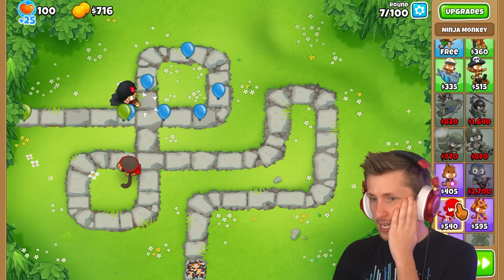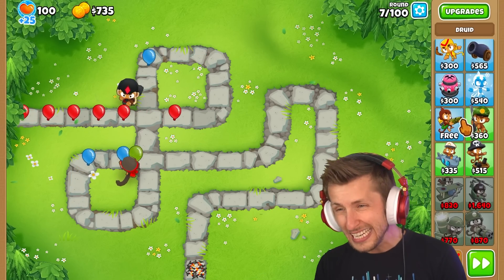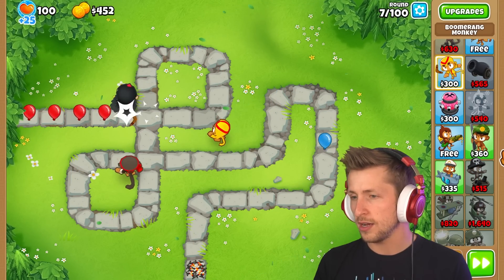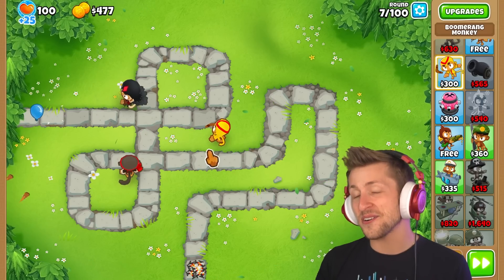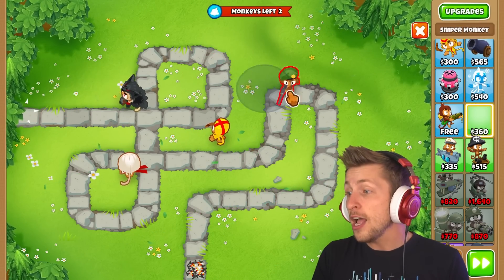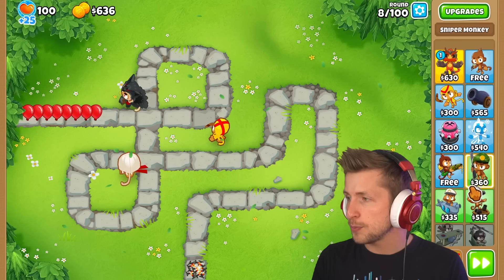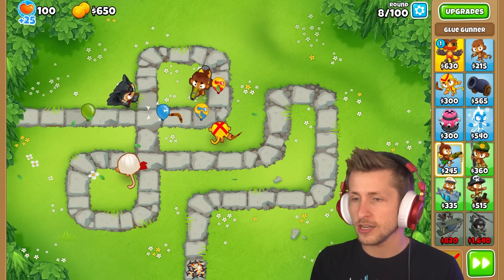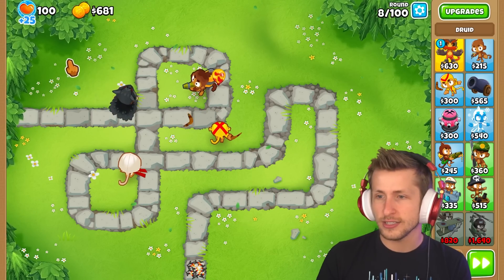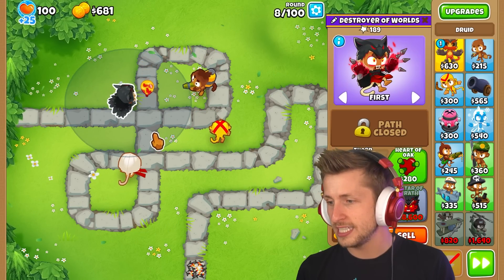Doing okay. You can get up to like seven rounds with a tower without any real problems. But we're already kind of losing, so that's not great. I can just put down my free glue gunner — nice. So there's four towers down now. I don't see any T5s yet. Is this guy going to be a T5 next round?